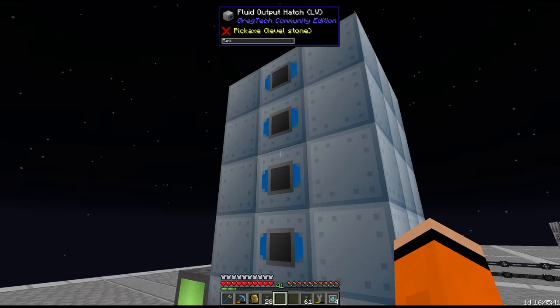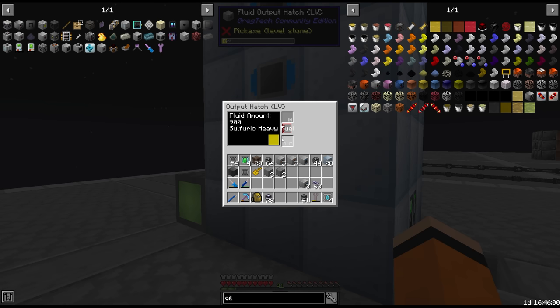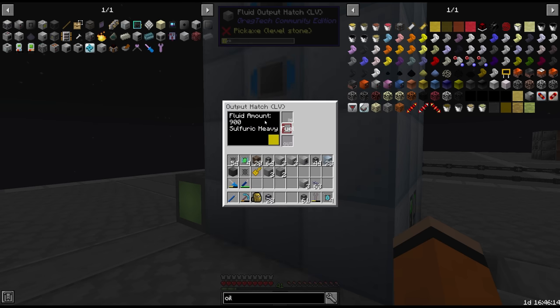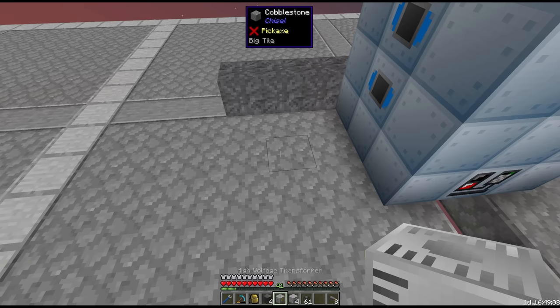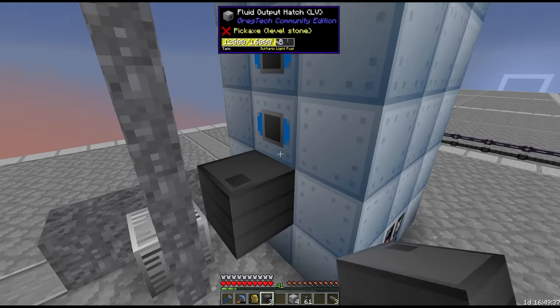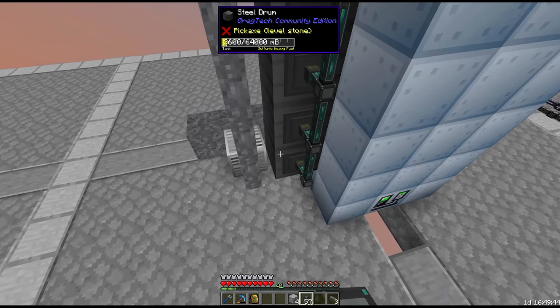All of these outputs are sulfuric versions. We have to desulfurize these in a chemical reactor with hydrogen, which gives us regular heavy fuel for example. There's no alternative use for the sulfuric versions of these liquids, so we might as well immediately chemical react these. We'll do this step at MV, so we need a transformer, a small buffer on the output of the distillation tower, and then fluid conduits into chemical reactors with fluid filters for each one.